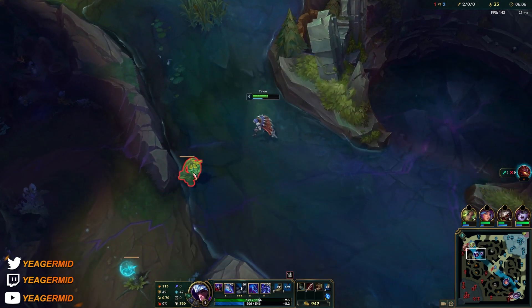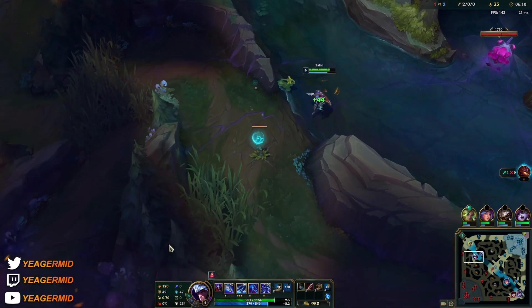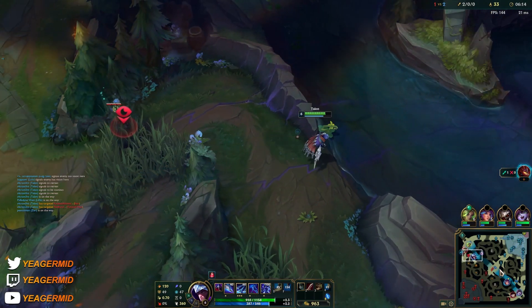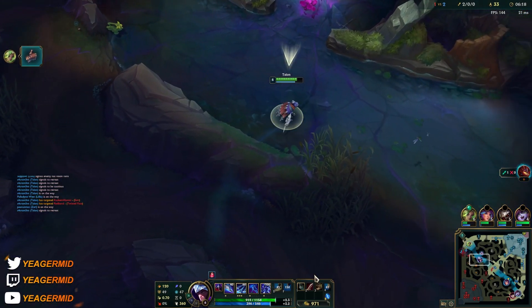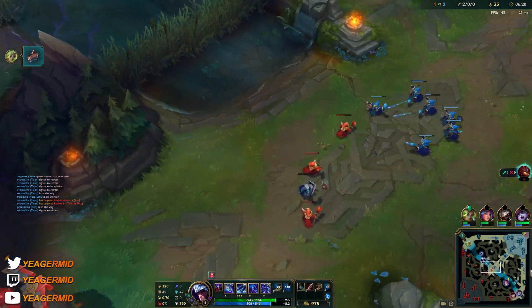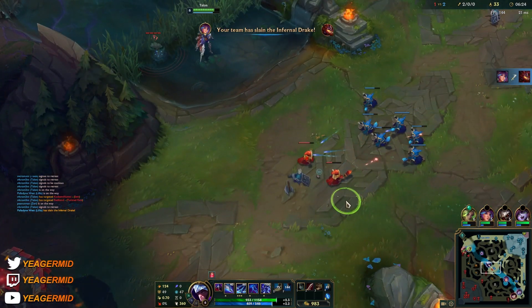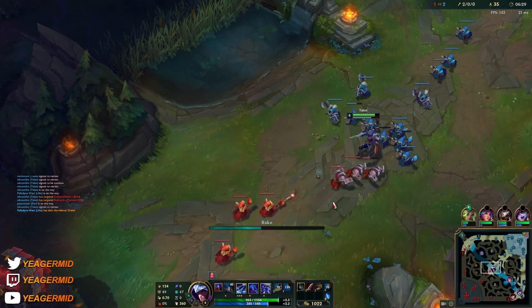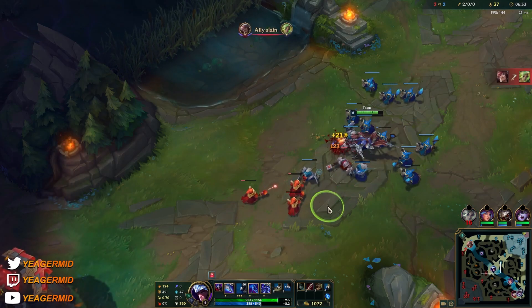The ultimate makes you invisible first of all, then it deals damage. It can be recasted, or when it expires it's going to damage once more. All of these blades that pop out — if you auto attack an enemy champion or Q them, all of the blades are going to target that champion. But it's AOE damage, and it also gives you a passive stack.